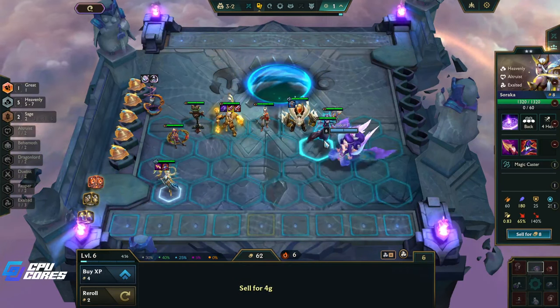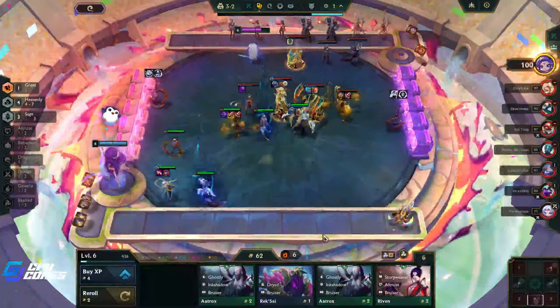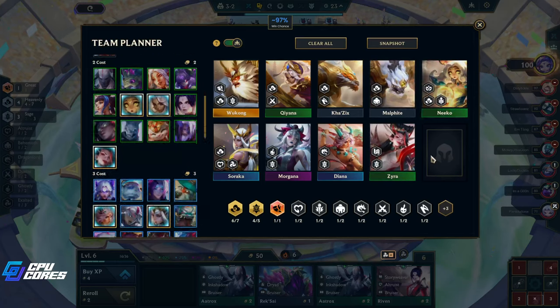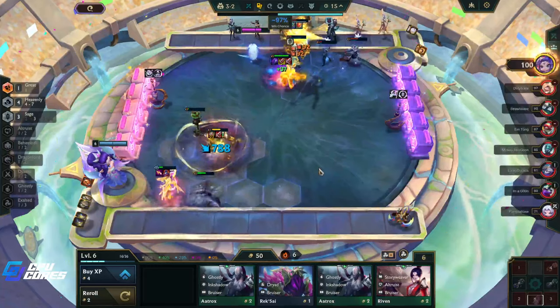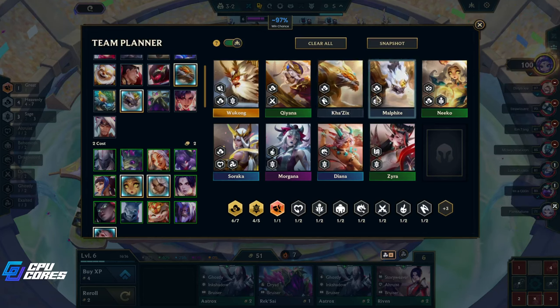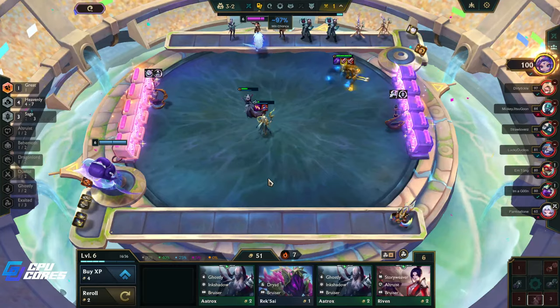What do we want to lose — the crit? 10% crit is pretty nice, 10% of this is pretty nice too. They're all pretty good but I think the Sage bonus is better — giving him another 20% omnivamp is pretty crazy. We're going to basically get to level seven and then we'll see how we're doing. I wouldn't mind going for two-star Morgana, three-star Soraka, three-star Diana, and two-star all these guys too. I think we could just stop at six and two-star a couple of these.